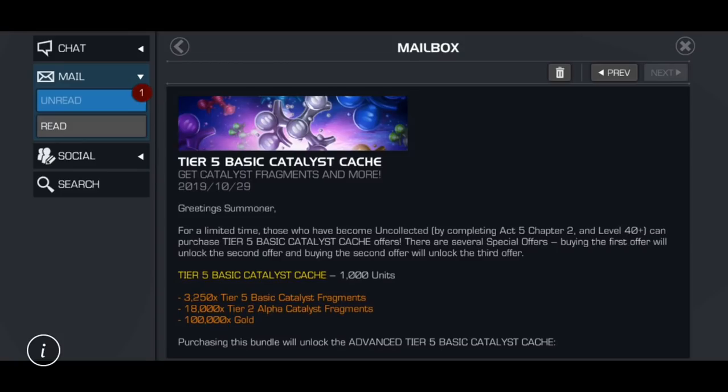Obviously I don't have these offers in my game since I'm Cavalier. The first offer is 3,250 tier 5 basic catalyst fragments - I'd put that at about 500 units worth in 2019. The tier 2 alpha catalyst fragments I'd also put at about 500 units worth, so you factor both in for 1,000 units. I think this is an exceptionally average first tier.